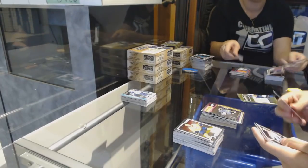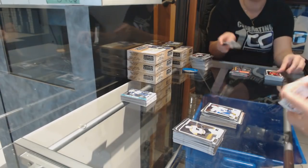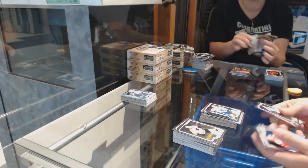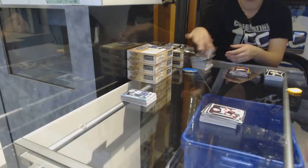Retro of Jonathan Marchessault for the Golden Knights. Travis Dermott for the Maple Leafs rookie and a Rainbow of Franz Nielsen for the Red Wings. Joey Anderson for the Devils.